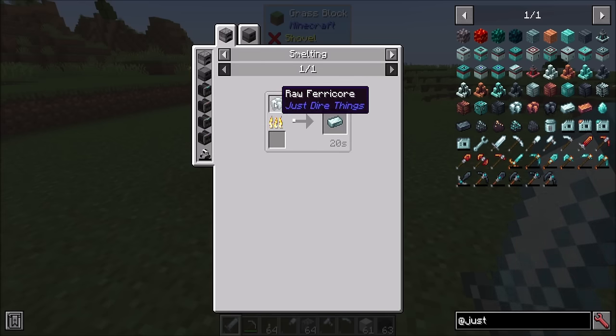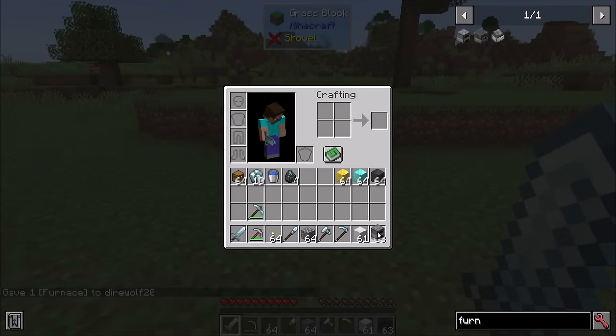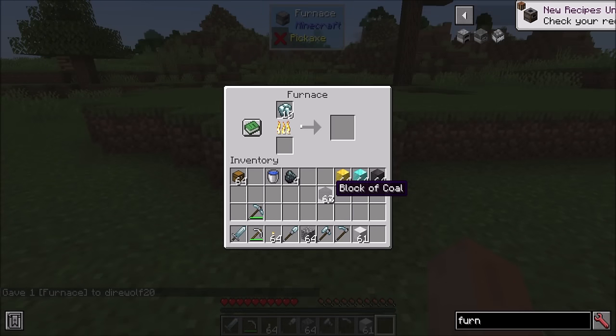Ferrocore can be smelted straight up into Ferrocore ingots — easy peasy. Just grab yourself a furnace, throw in some fuel and cook up some Ferrocore. Now I hate the fact that whenever you burn fuel in a furnace, it completely consumes it whether you needed to smelt all that or not. I wasted a whole block of coal there. If only there was a better way.